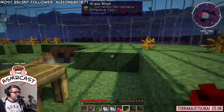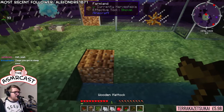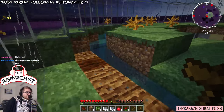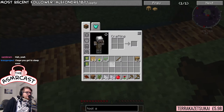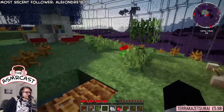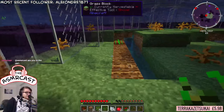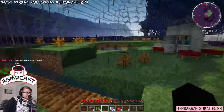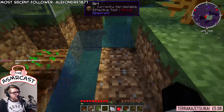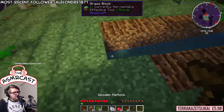That actually worked out alright for us. So we now have this Mattock, as you can see, and a bit of water running down here. So we'll just go ahead and set this up so that we have a few pieces of land that we can use, and just add a couple of extra bits and pieces around here. There we go - some more seeds. And we'll start growing a few seeds while we're here. Make some more land, nice and fertile.